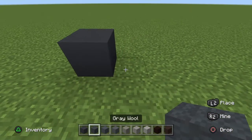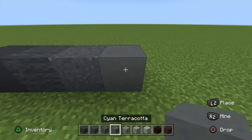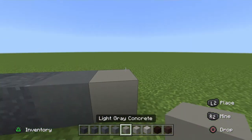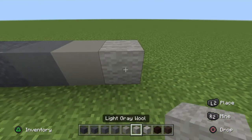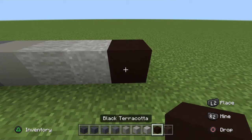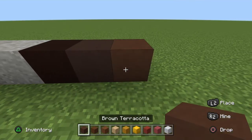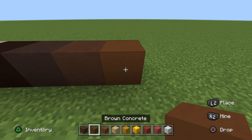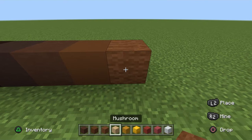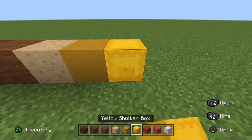The blocks you need are grey concrete, grey wool, grey powder, cyan terracotta, light grey concrete, black grey wool, light grey powder, black terracotta, grey terracotta, brown terracotta, brown concrete, brown wool, mushroom, yellow terracotta, and yellow shulker box.